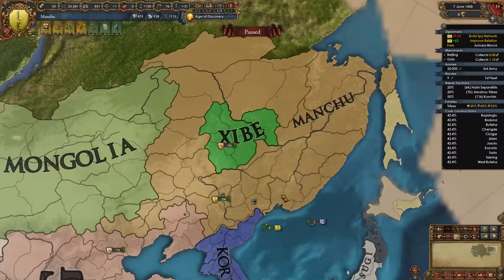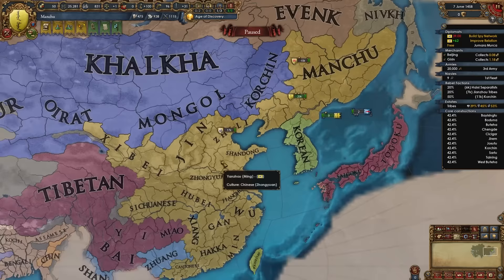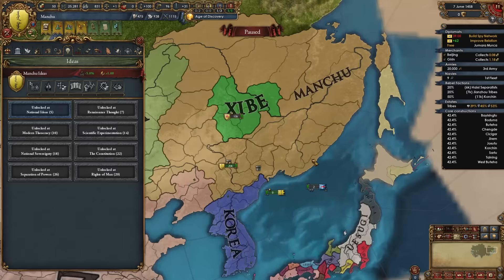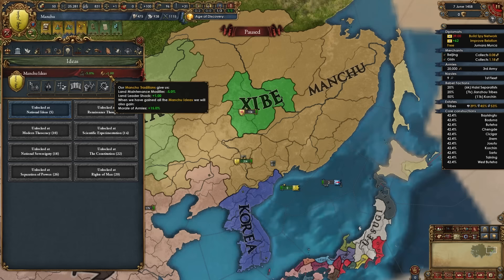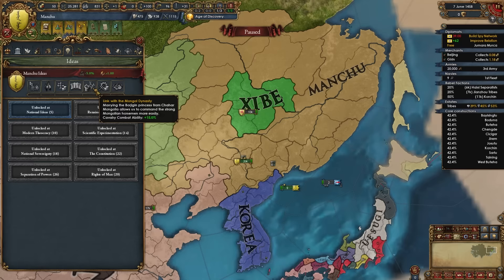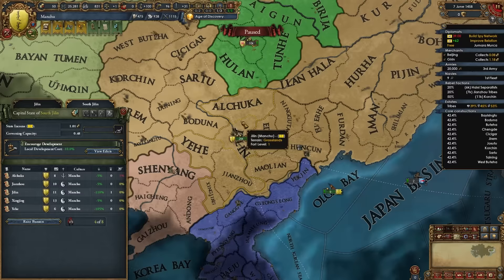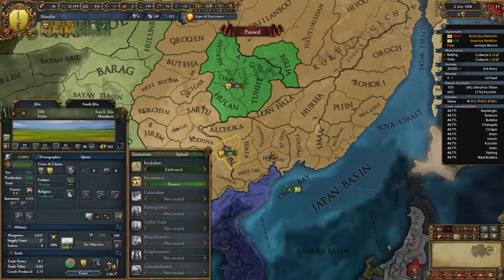When forming Manchu, you get new traditions and ambitions, Ming receives the event 'Rise of Manchuria,' and we gain cores on all provinces in the Manchuria region and become Manchu culture, part of the Chinese culture group. After this, fully state everything. Manchu ideas start with minus 5% land maintenance and plus 1 land leader shock, plus 15% morale as a finisher, plus 15% national manpower, minus 15% core creation cost, plus 25% possible Manchu banners, staff discounts, institution spread, cavalry combat, yearly horde unity, mil-tech discount, and minus 10% attrition.